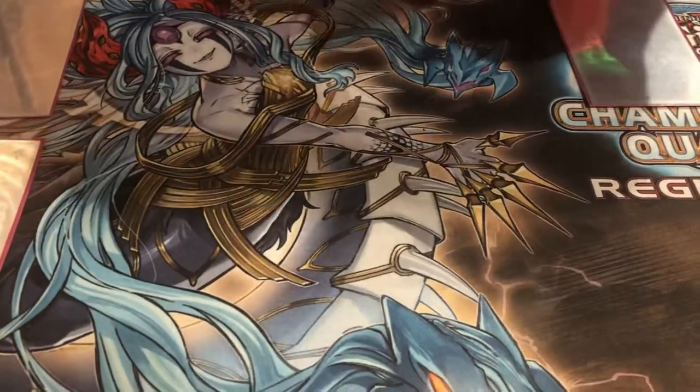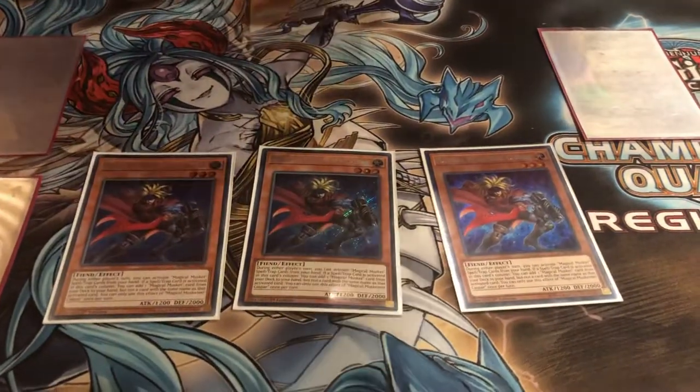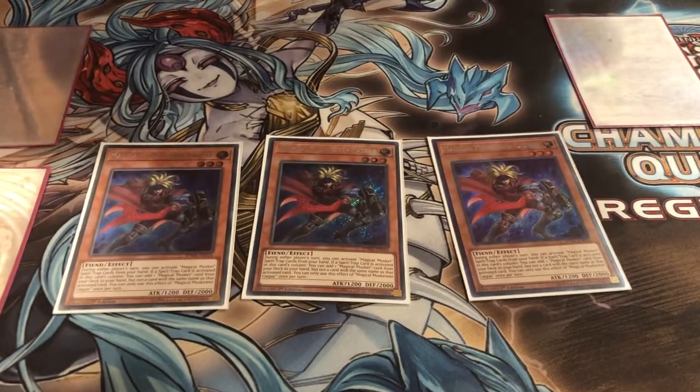So for starters, you must play three Magical Musketeer Casper. It is the main searcher in the deck — when a card is activated in its column or your opponent's column, you just search for a Magical Musket card.